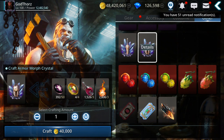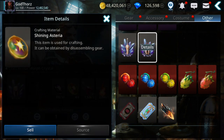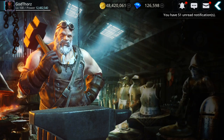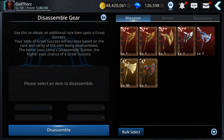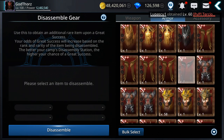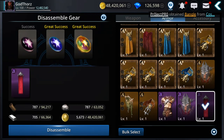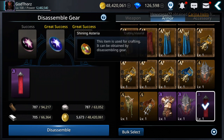Let's see how we can get the first two materials — this one especially, since it's harder to get. Under Blacksmith you have Disassembling Gear. You can disassemble any gear: armor, weapon, or accessory. From grade B and onwards you have a chance for a great success and get Shiny Asteria.